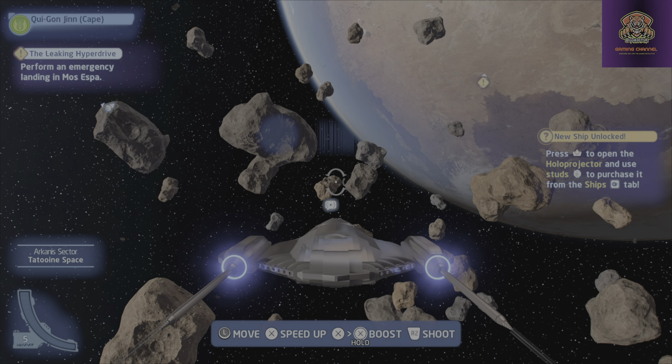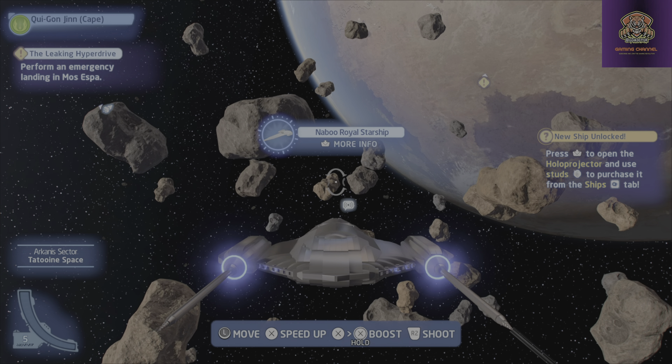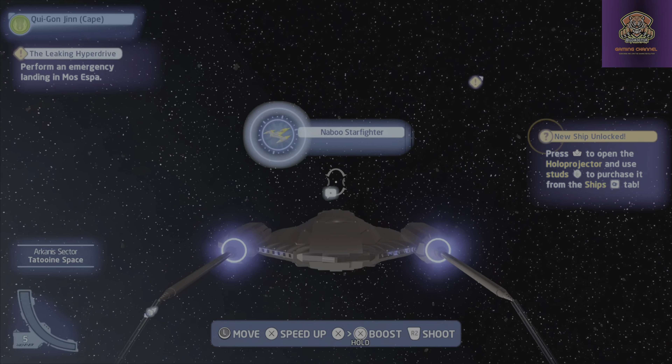Any suggestions on where we should land? The Mos Espa spaceport seems like our best option for finding the parts we need. Mos Espa is there, but land on the outskirts. We don't want to attract attention.